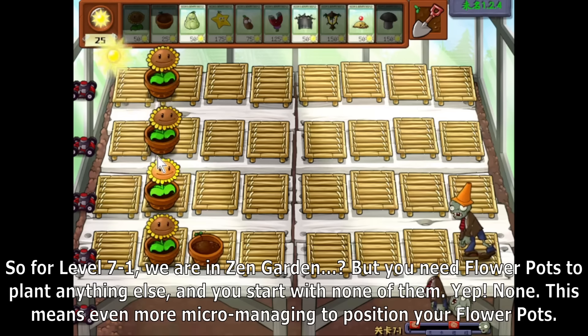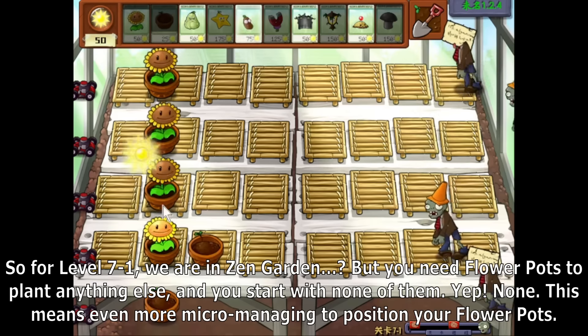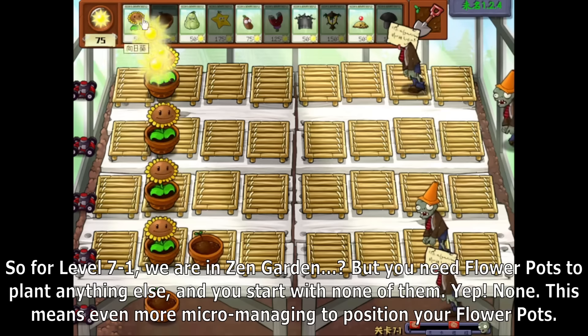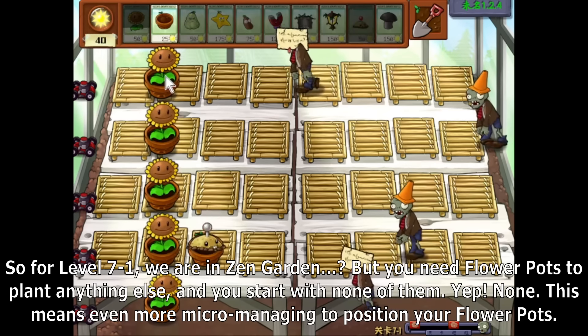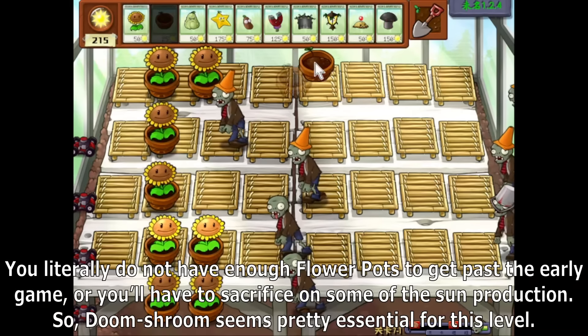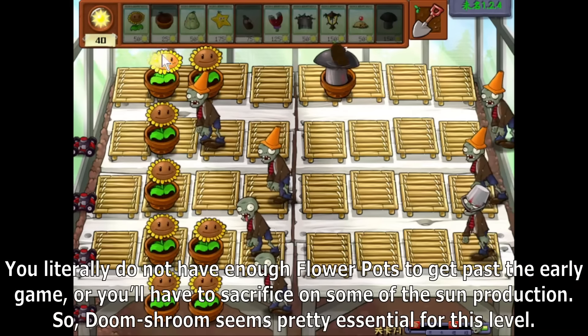For level 7-1, we are in Zen Garden, but you need flower pots to plant anything else, and you start with none of them. This means even more micromanaging to position your flower pots. You literally do not have enough flower pots to get past the early game, or you'll have to sacrifice on some of the sun production.